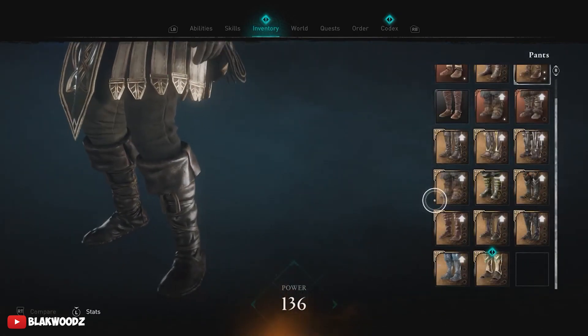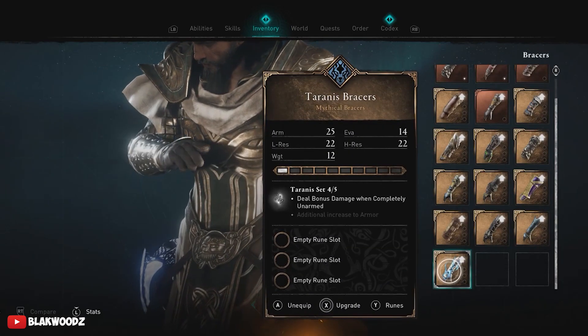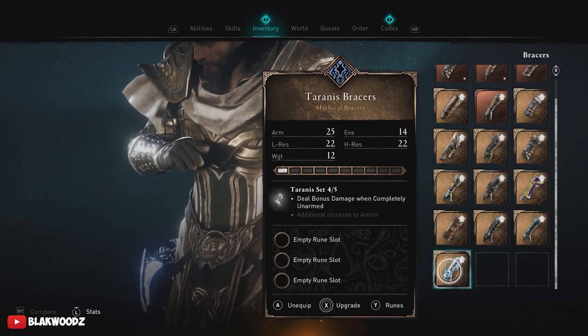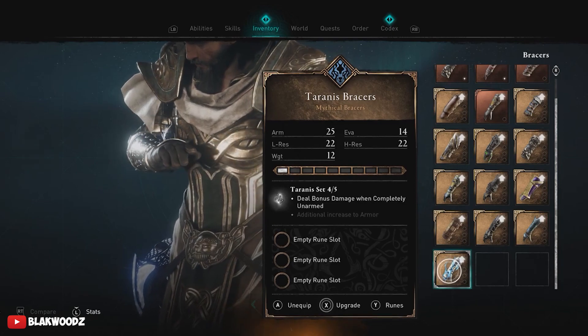A really cool thing about this set is the Terranese bracers, which have an electric power — every time you punch your enemies, you put out an electric bolt which shocks all the enemies around you. This is very similar to Thor's hammer that is already present in the game.